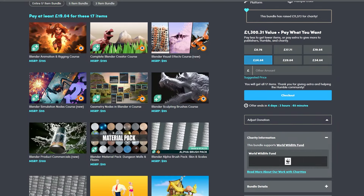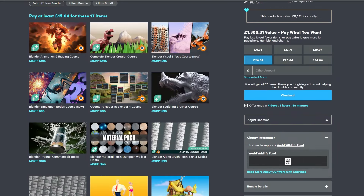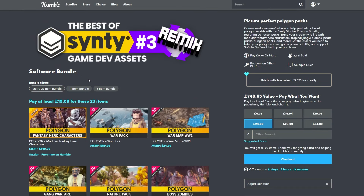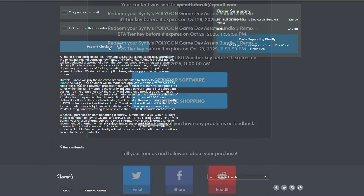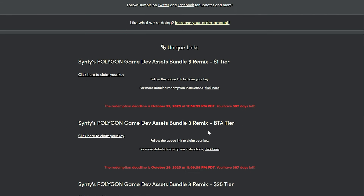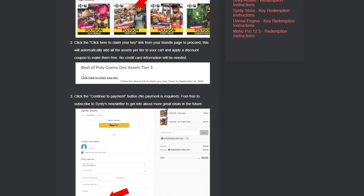If you want to redeem the CINTI assets, pick whichever bundle you want. Remember, if you're using TopCashback and you're from the UK, you can get 3-4% back on your purchase. Go to checkout, click pay and checkout, get your order complete, click to get your software, and you'll see you have three tiers of keys. You can click for detailed instructions on how to redeem.